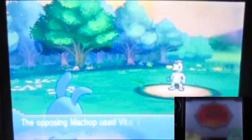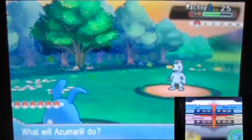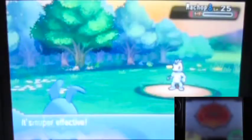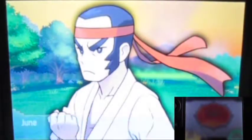If I have Azumarill at this point it's kind of high level and I don't want to use it too much, so I'll probably switch to someone else later. But hey, Play Rough is quite a good Fairy move that can finally take down Fighting types. Nice — alright, beating you!